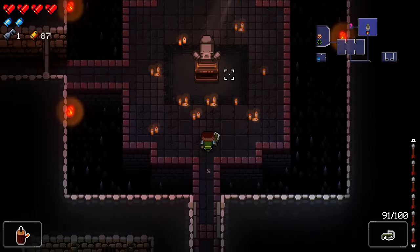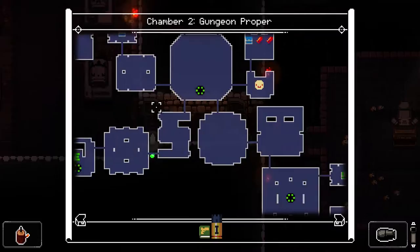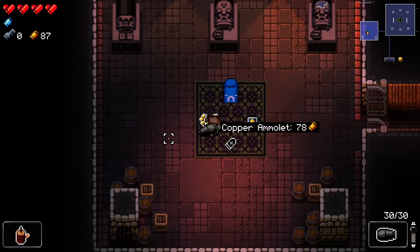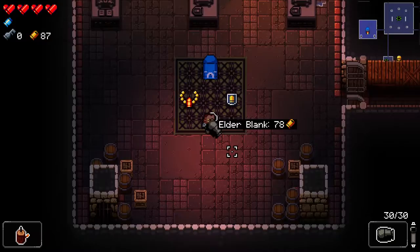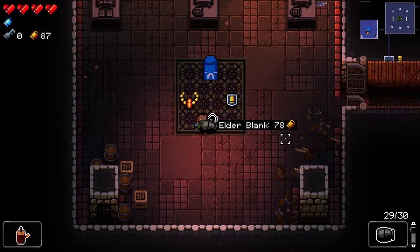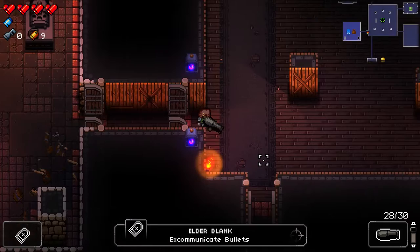I'll probably access the NPC or the locked room, and then maybe if I can open the green chest. Loose cannon? Alright, let's use a key. Oh, that's so not worth it. Copper amulet. I think Elder Blank is pretty worth it because it's basically a blank that you carry. I want Elder Blank — one curse, but I still think it's worth it.